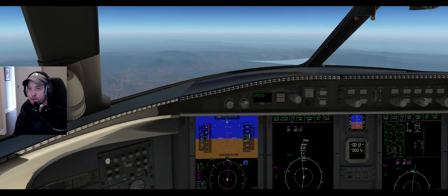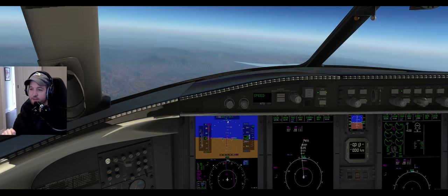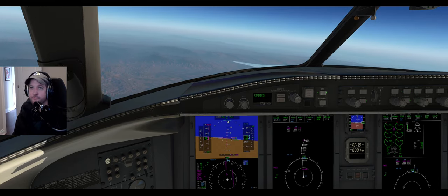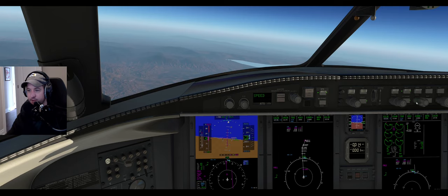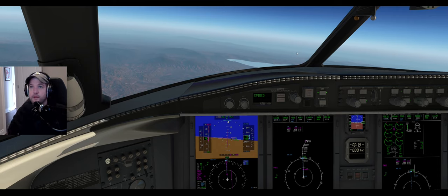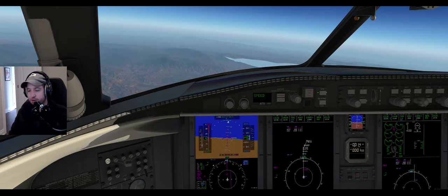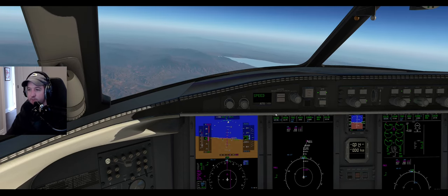It takes a ton of practice. One thing you can do is use that save state - like 'entering the runway, here you go, I've saved this state for you' - and just run that departure 10 times. Makes it really easy. I've got a Stream Deck as well that I use really just for the startup. I don't use it in flight at all, but I probably should map a couple of the more commonly used buttons to it.